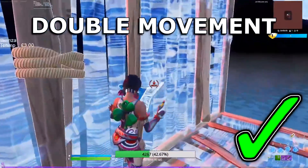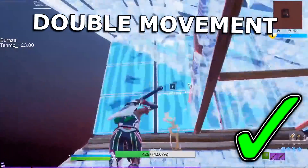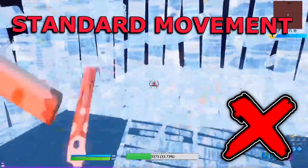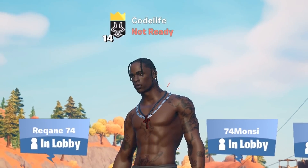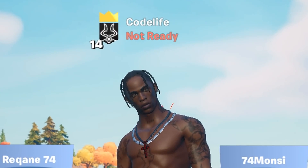Third and finally, you can also make much more smooth flowing jumps when you are taking high ground as well. Without double movement, this takes a little bit more skill to do, and it just isn't as smooth overall. You need double movement — if you aren't using it right now, you are missing out big time.